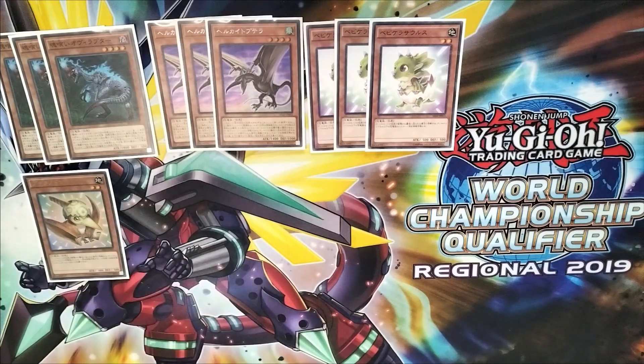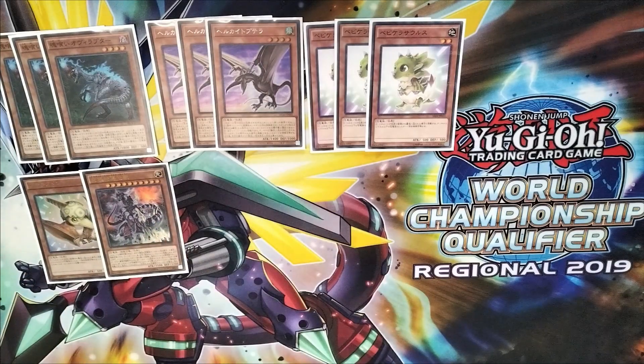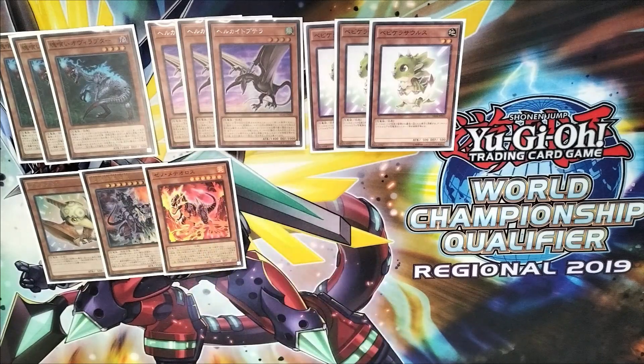Then we play one copy of Petite Pteranodon. He's not as important as Baby Sarasaurus, but you need at least four baby effects to do your strongest combos, so you need to play at least one of them. And then we obviously play the one conductor. Most of the time you won't summon him on the first turn, but he's helpful to go for game and to push through some very strong fields. And then we play the new Xenometeosaurus. You only play one copy because you mainly want to search for him or summon him straight from the deck, so one copy is enough.